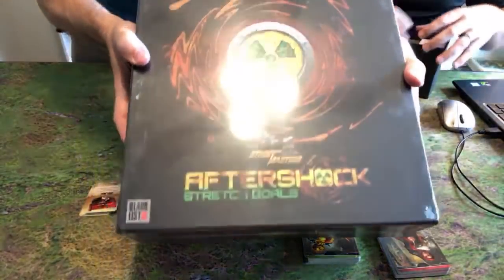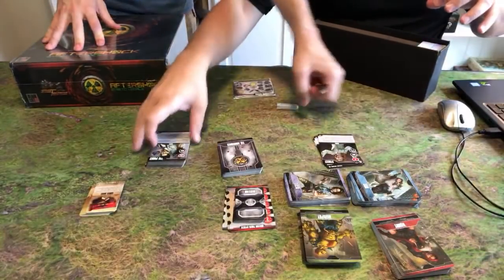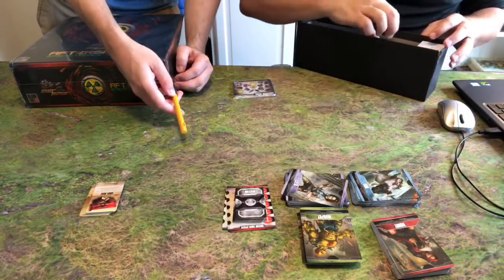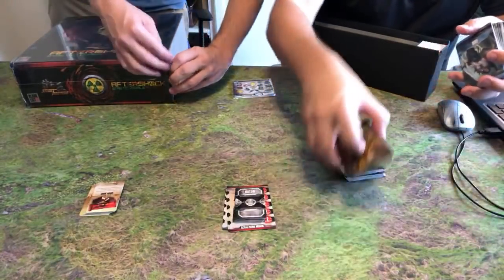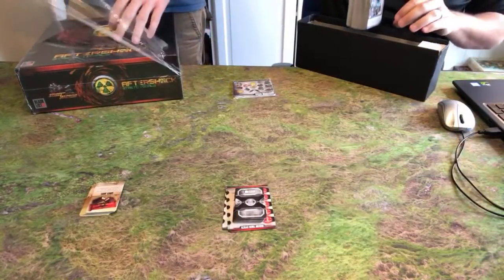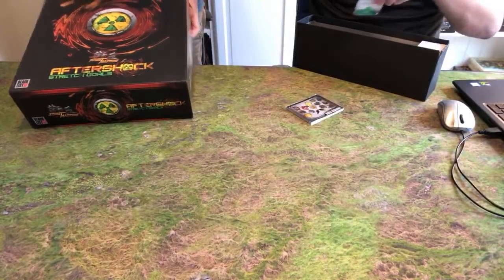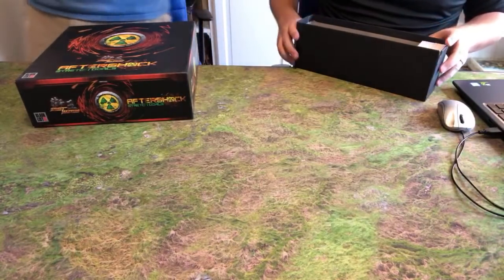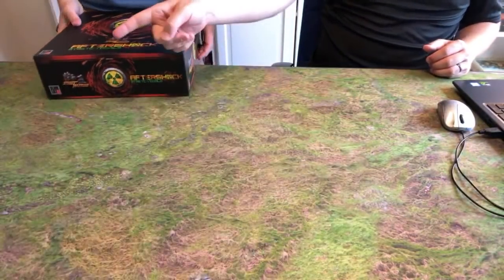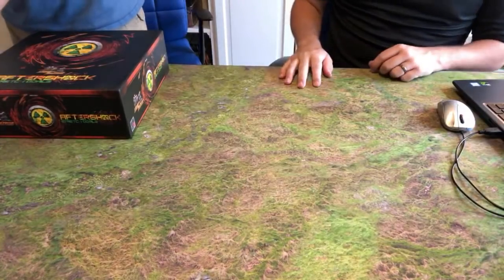This huge heavy box right here is the Aftershock stretch goals — this is just the stretch goals. Will we get Essence of Evil if we purchase Aftershock later from the website? If you got the Kickstarter pledge and want to get it, we usually make all the Kickstarter stuff available through direct sales. Kickstarter exclusive means either through Kickstarter, conventions, or direct sales. We should do Essence of Evil first — that was the exclusive thing.